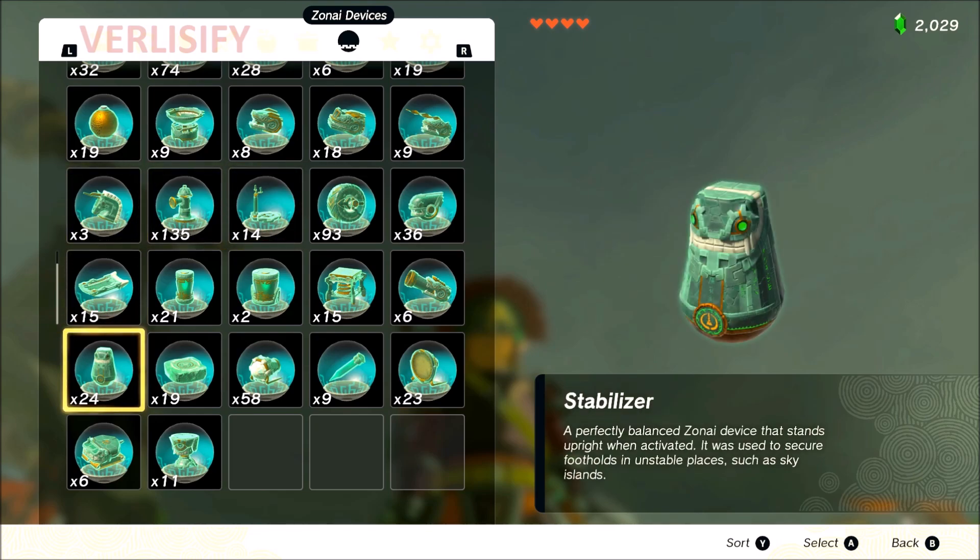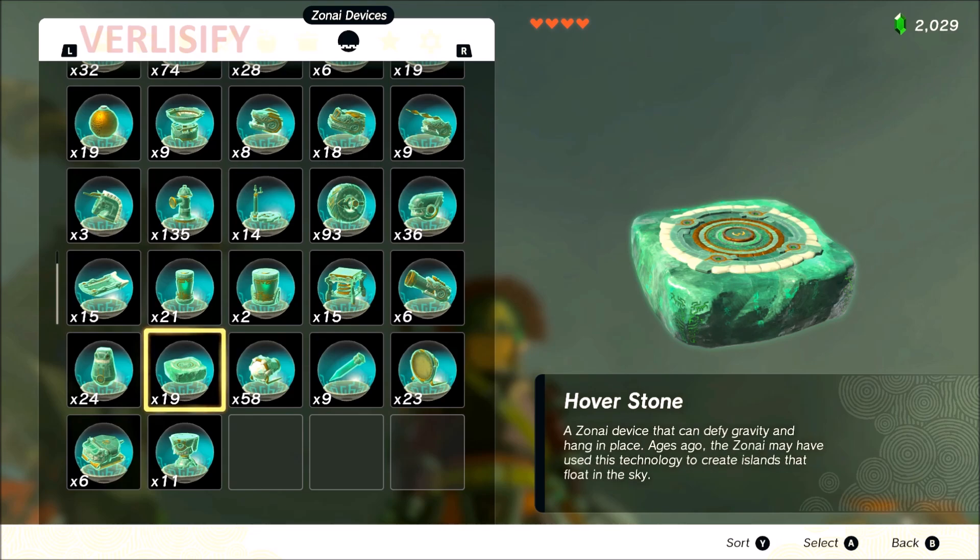Stabilizer: A tier. Not as ubiquitous and usable as the steering stick, but it's needed in a lot of contraptions, especially if things start getting tall and unwieldy. Really good for stabilizing vehicles and other devices that might otherwise tip over. Surprisingly, this thing will stabilize anything and just get it back up right. Pretty good — A tier.